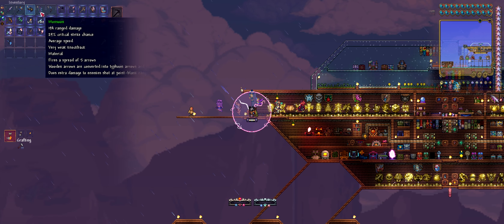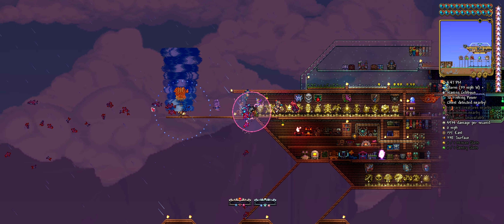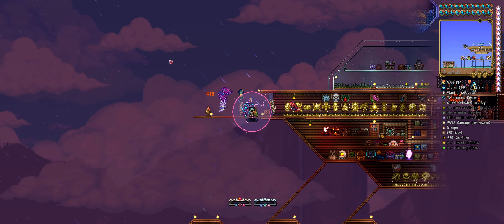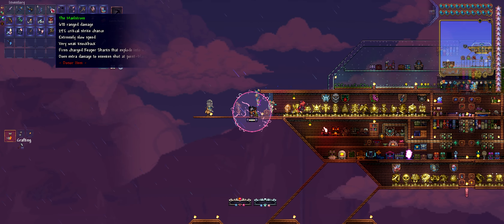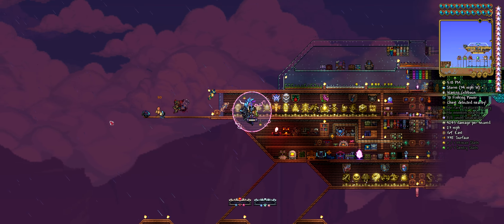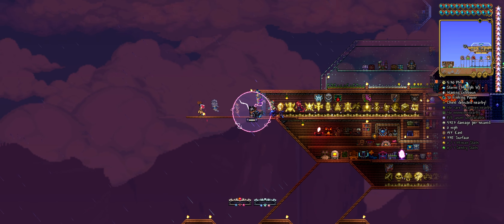Bow time. Monsoon — fires a spread of five arrows. Wooden arrows are converted into typhoon arrows and sharks. That's all three of them hitting, although one of them is hitting the ground. And the Maelstrom — fires a reaper shark that explodes into water. It does okay damage but we still have things that will do more.